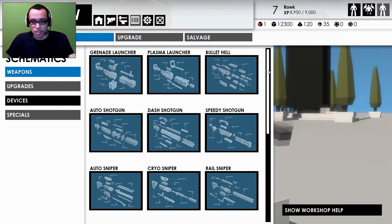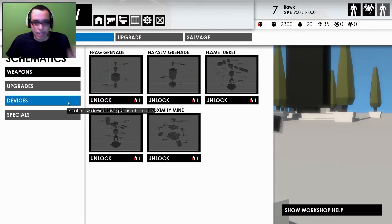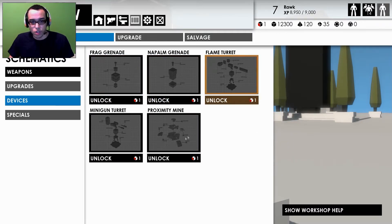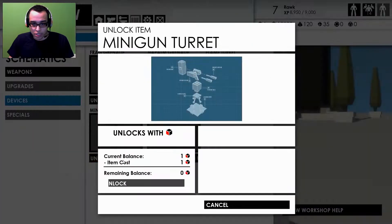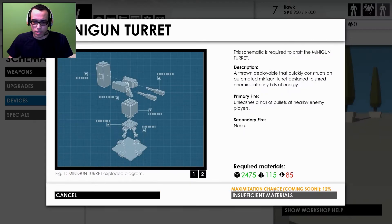Every gun has different things — they all have different abilities. The left click is gonna have the shooting ability and the right click is gonna have a special ability to go with it. Then you have devices — that's basically your grenade slot. Instead of throwing a grenade, you can change the type you want to throw, place a mine, or use minigun turrets.